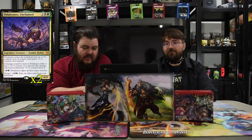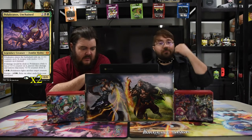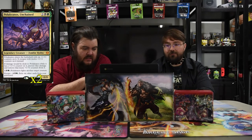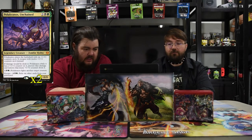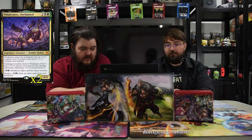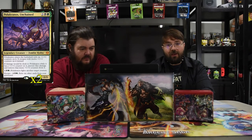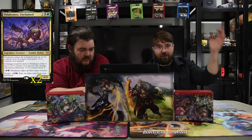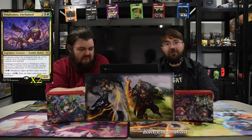Next up is Polukranos the Unchained — two, black, and green for a 0/0. He enters with six +1/+1 counters on him, and if he escapes he comes back with twelve counters instead. If damage would be dealt to Polukranos while he has a +1/+1 counter, prevent that damage and remove that many counters. You can pay three to fight another creature, or escape him for six by exiling six other cards from your graveyard. He's super big and angry, and having him with the Broodmoth is really fun — he dies, comes back with flying, and you have a 6/6 flyer. Really fun.